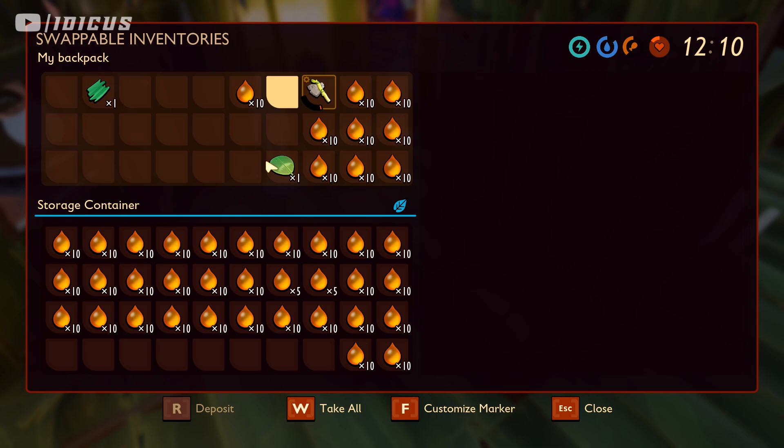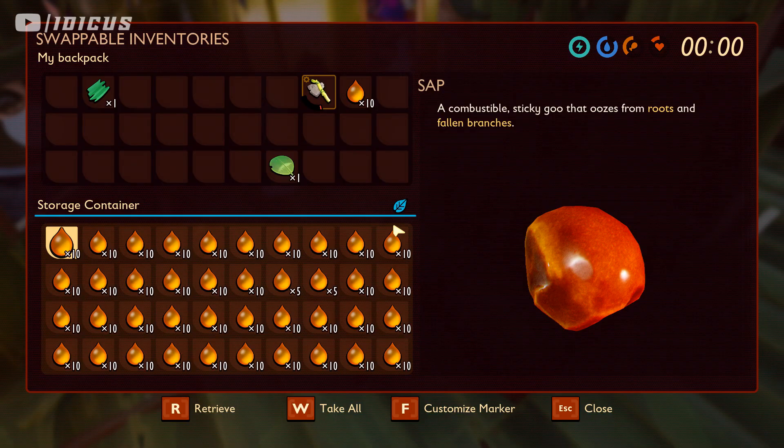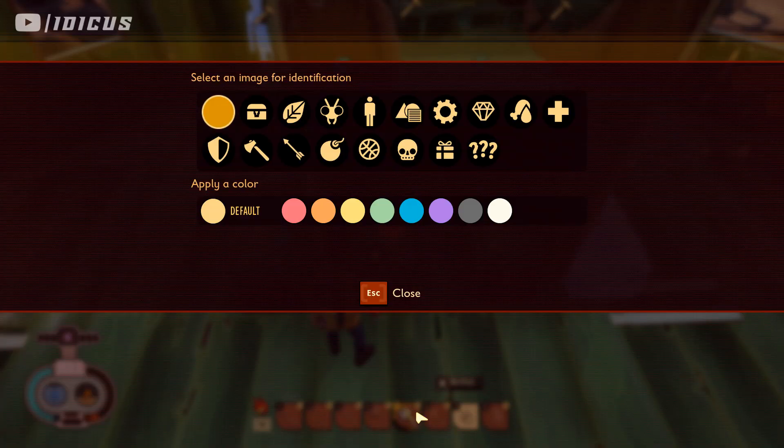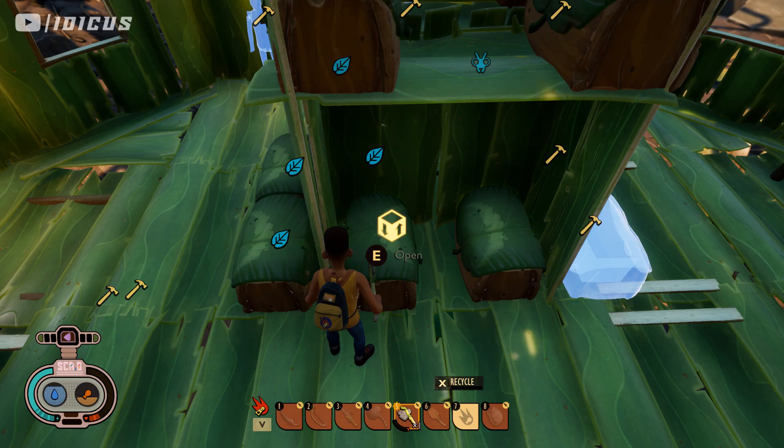The second glitch is how you can duplicate any weapon or tool in the game. You will see me get the mint mallet, which is probably the best weapon in the entire game. I'll get the mints, duplicate those mints because they are a stackable item, and then show you how you can duplicate the mallet itself.